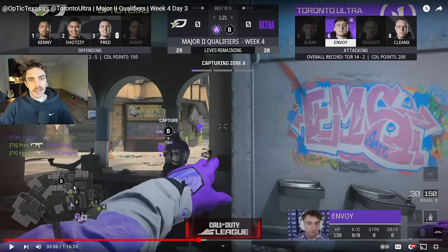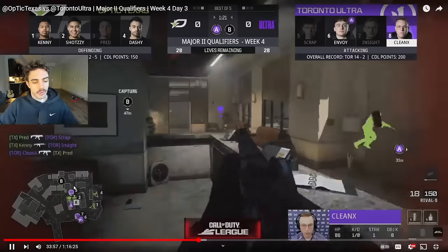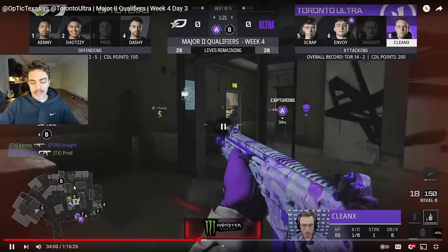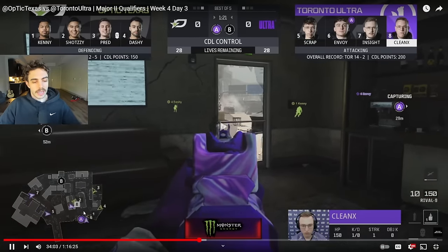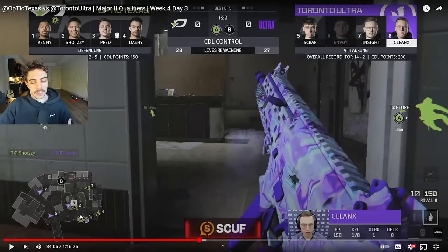AG is going to go over towards cafe and try and clear that while Ant kind of looks towards this backside of the point. Envoy is towards this backside of the point, so Ant's looking at possibly getting a trade because AG just died in cafe. Anyone that might be pushing out or hugging this side of the point trying to cap this way — he's basically watching all of the angles that Ken can't watch back gas. He's going to see Envoy in the deep corner on this side of the point and pick him up right as that happens.